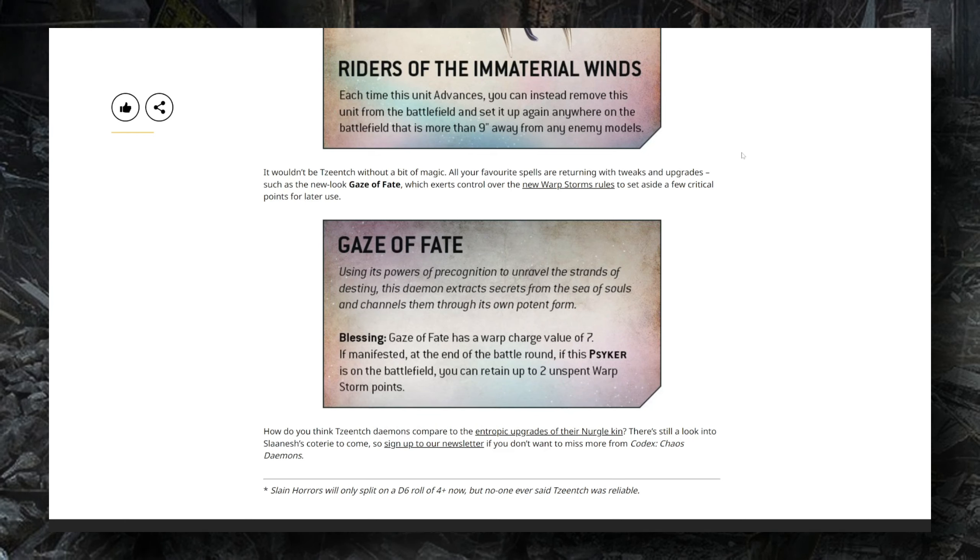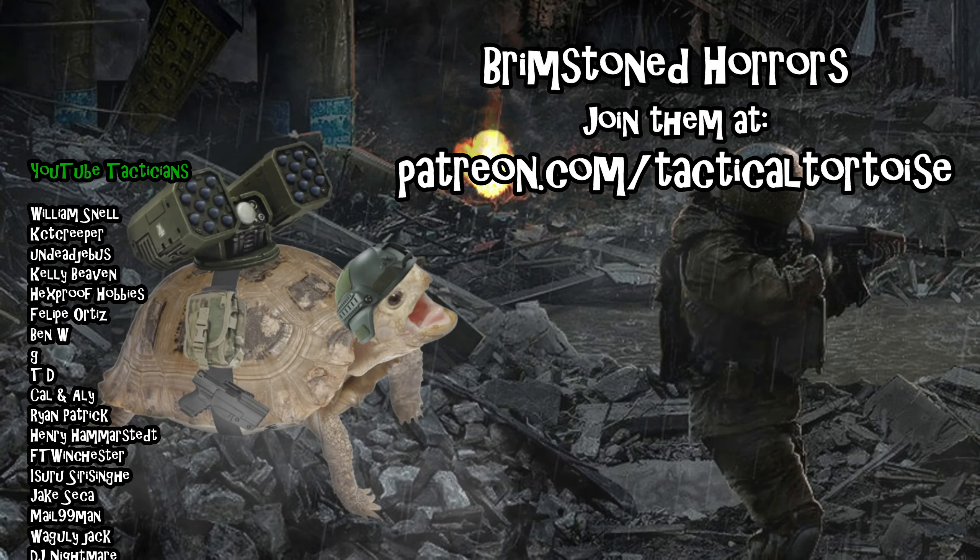Last but not least, we have Gaze of Fates. Previously this gave you a free 1D6 reroll if the spell was cast successfully. Now it works differently — you can retain unspent warp storm points for your warp storm abilities, which we talked about in a previous video. One thing that was confusing in the warp storm article was whether warp storm points were generated at the start of each turn or each round. The article made it sound like each turn, but all the abilities surrounding warp storm points work from battle round to battle round, which leads me to believe that's actually how it works. If you're getting roughly four or five warp storm points — rolling 8D6 and needing a 4+ on each — and some additional effects in the codex may generate extra points, but that's all you have for the entire battle round.